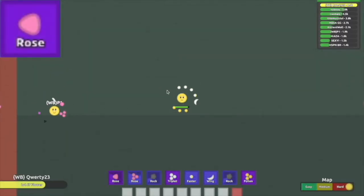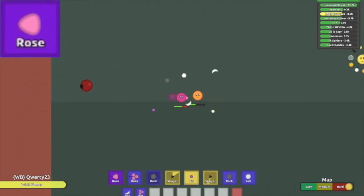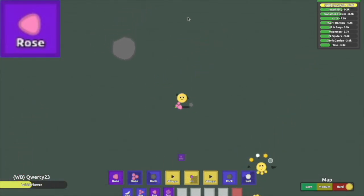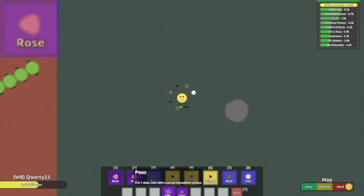Next up is the only healing epic — the Epic Rose, or as I like to call it, the Rose petal, because it looks the most like an actual petal. It has 5 health and a 3.5 second reload time. However, it hesitates for an additional 1 second before it heals you. Its damage is 5 HP, and its DPS is 1.43. This petal heals you 22 HP — more than double the rare Triple Rose.